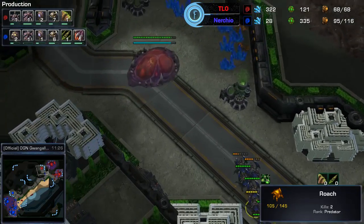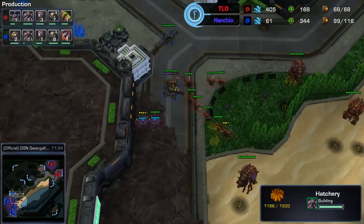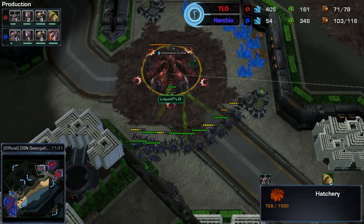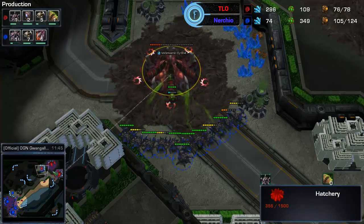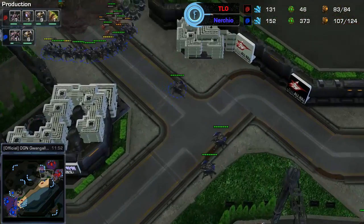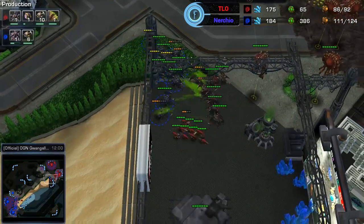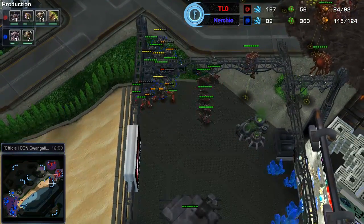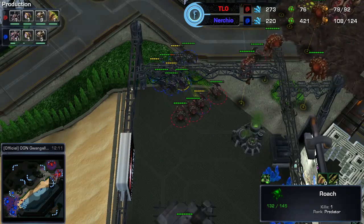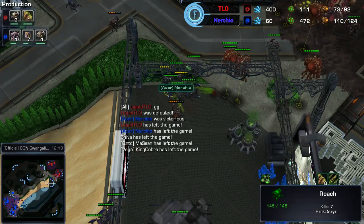TLO's roach warren is on the way but the roaches are already crossing the map. He needs lings right now but that cuts into his economy. Nurchio is moving across the map whilst producing more roaches and also picking up a third base. Nurchio goes to cancel TLO's third, and TLO tries a counter-attack but loses the third base to the roaches. Roach count: seven for TLO versus 23 for Nurchio. TLO types GG — Nurchio takes it down, well played.